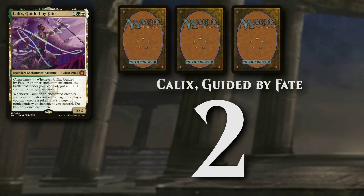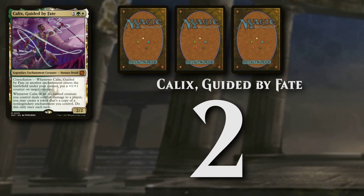Number two: Calix, Guided by Fate. A legendary enchantment creature costing 1 and a green and white mana.